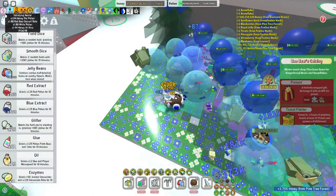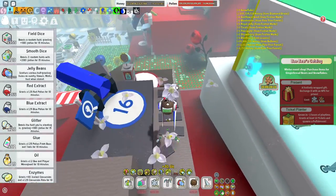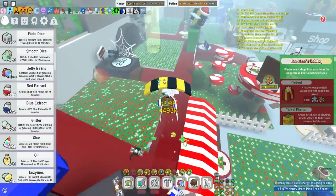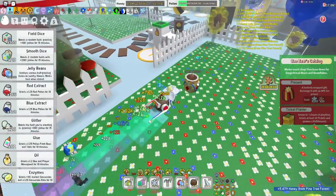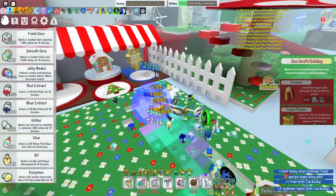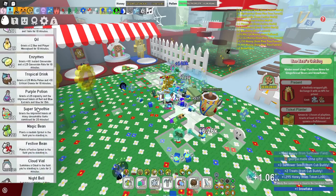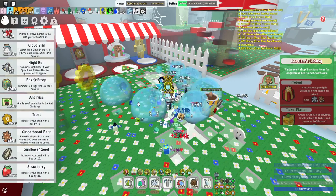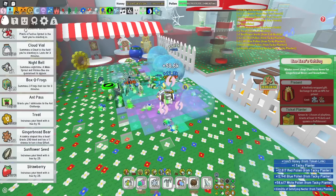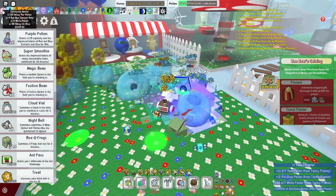Now let's talk about satisfying nectar and motivating nectar. I really want to give you the tip that you should get the pesticide planter and the tacky planter. The tacky planter is not that hard to get; the pesticide one is a little bit harder. You should really focus on those three. You could use a candy planter too — it's not too bad — but the tacky planter is really good and it's going to give you satisfying nectar.